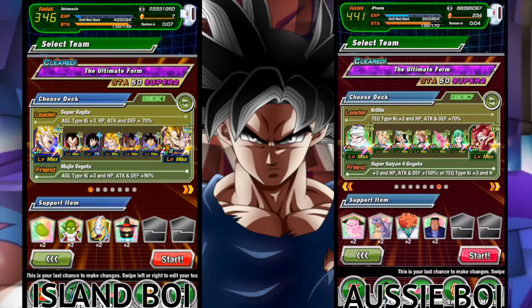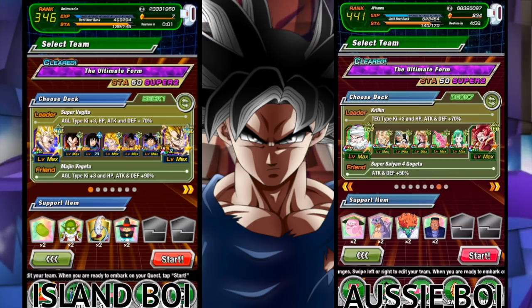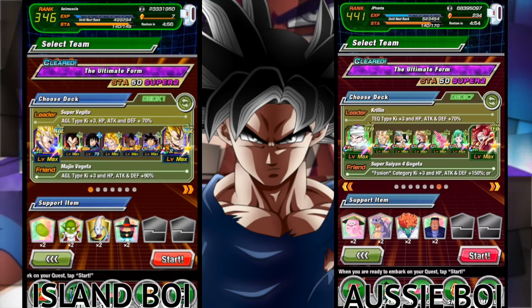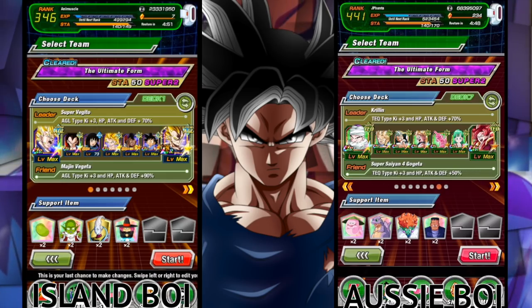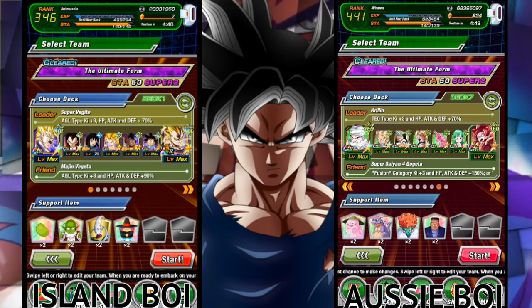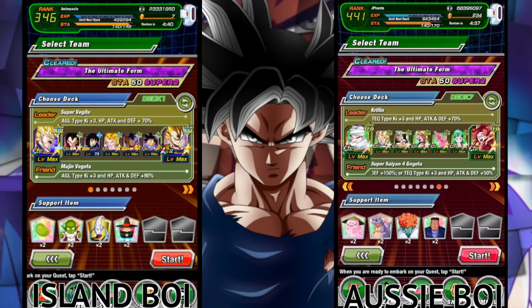What is going on guys? We are back with some more Dragon Ball Z Dokkan Battle videos, and we are here with the boy Jayfanta. This is a very interesting series that he created. I'm going to make him explain what the series is. The series is called Free to Play vs Pay to Play. Pretty much I run a full free to play team since my whole box is free to play, and Animated Muscle can bring whatever team he wants as long as the team cost is the exact same or lower than my team cost.